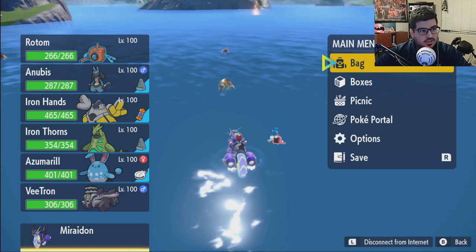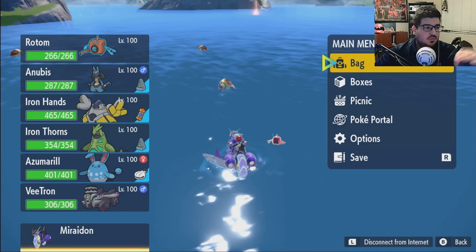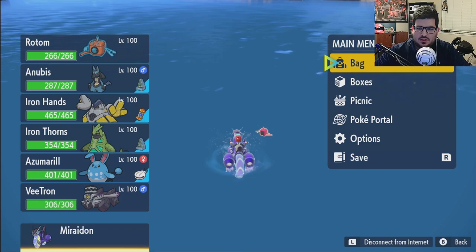When it showed up, I saved my game immediately and told Kristen to fly over to me. It's really simple. The person that encounters the shiny needs to save the game and make sure the shiny Pokémon doesn't despawn. So I was doing all kinds of little tricks to make sure the Velooza stayed — getting in proximity of it, then going to the main menu, so an encounter would not trigger.